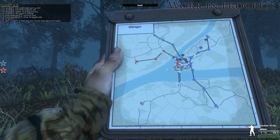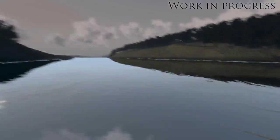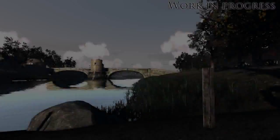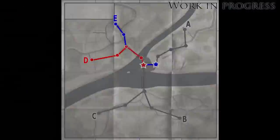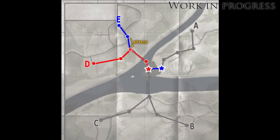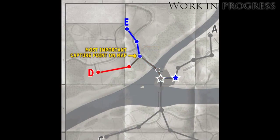We're trying out a new layout of the town map, where we opened up two more crossings of the river. One is a pontoon bridge, and the other is a fort. We did this because quite often the action was centered around certain points of the capture route, instead of around the central objectives.